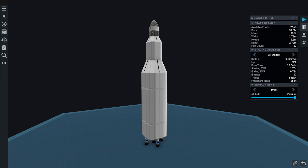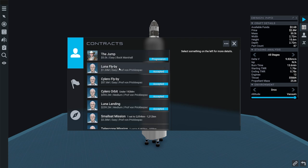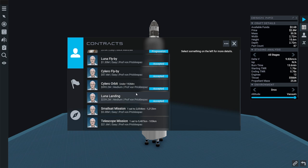Hello everyone and welcome back to Juno New Origins, where we're going to tackle a series of contracts with one rocket that involve flying by Luna, landing on Luna, and also flying by Solero and going into orbit around Solero. I intend to land there as well, as opposed to the previous video where we landed but not at a particular location. Hopefully we can land at a particular location.